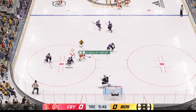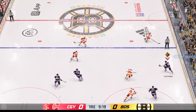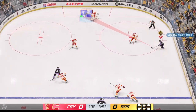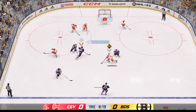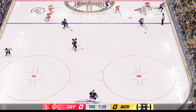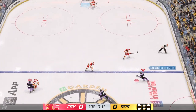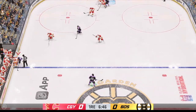Moves the puck along the half wall. Here's a chance! Big time stop! Certain saves are more difficult than others. This one, right from the slot, is turned aside. Cuts to the front, and he elects to explore his options! Moves it up through the middle from the right. Boston's got the puck inside the defensive zone. Here's a shot — brilliant save, right in perfectly!